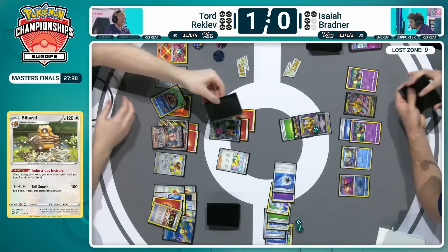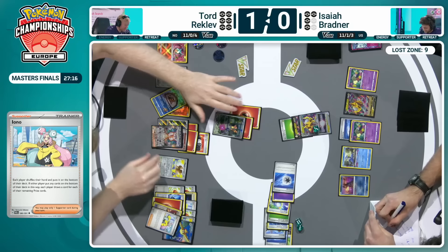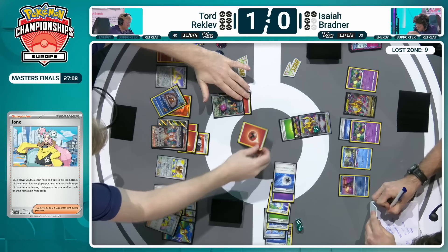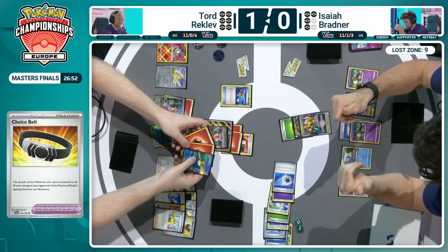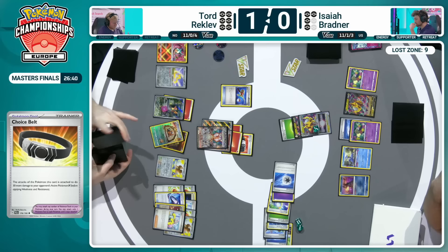Can get a two-prize knockout here, but if we have a back-and-forth 2-2-2 race it will go in favour of Isaiah unless Tord can successfully set up a one-prize board state at the end with the Radiant Charizard. Both decks are very good at setting up a one-prize board state, especially now that Iron Leaves can be utilized in the end game as a sudden burst damage out for the Charizard EX. It all needs the energy as well though. Choice Belt! Choice Belt hit from the Iono — massive. As Isaiah's been taking his notes, just to confirm what's going to the bottom of the deck. A massive pick up here.